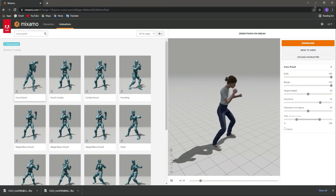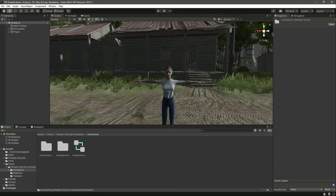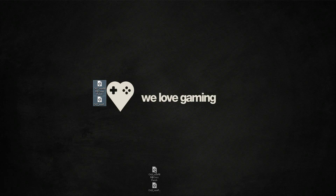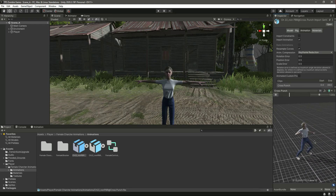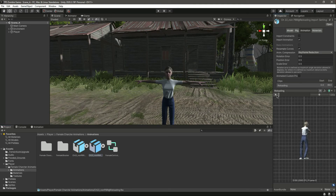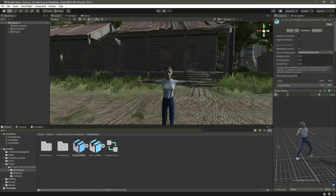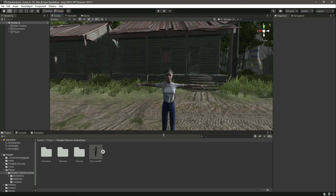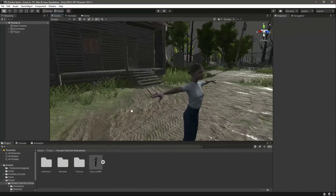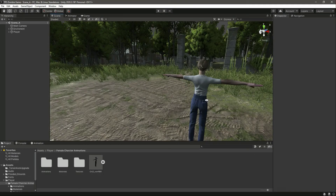Both animations are downloaded. Let's drag and drop them inside our animations folder. Click on the animations — as you can see they work on our character: we have the reloading and the cross punch. We have all animations ready and our character is ready. In the next video we will add walking, jumping, and all of the controls to our player — catch you guys in the next video!